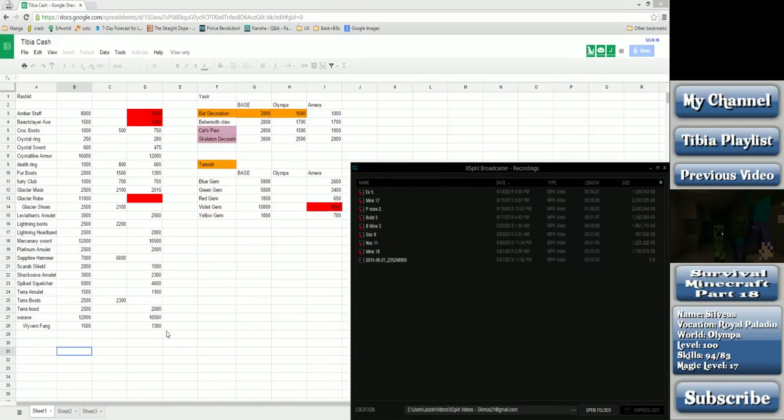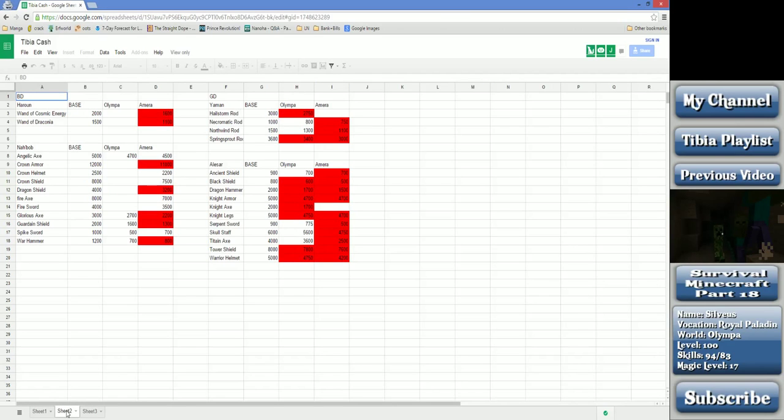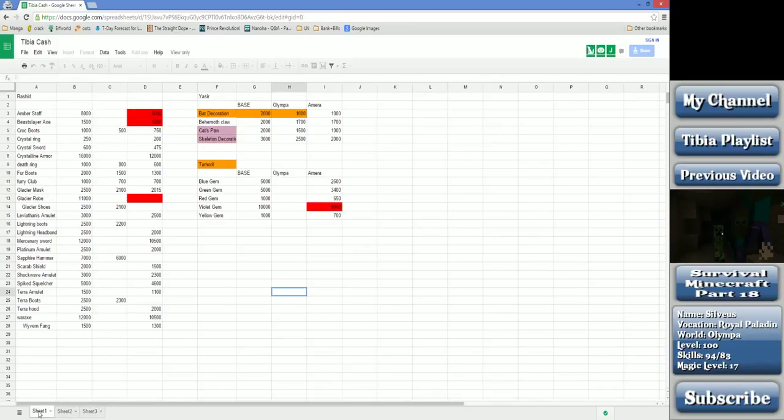I have here a nice little spreadsheet. I broke this down into Rashid, Yaseer, the blue and the green djinns, and also Rafazan, Melfar, and Grizzly items. So we're going to start here with Rashid.